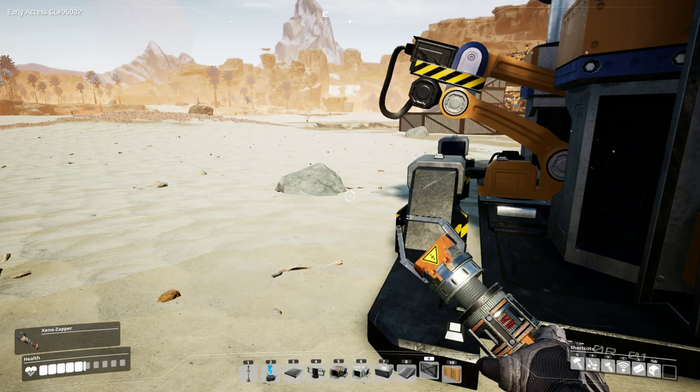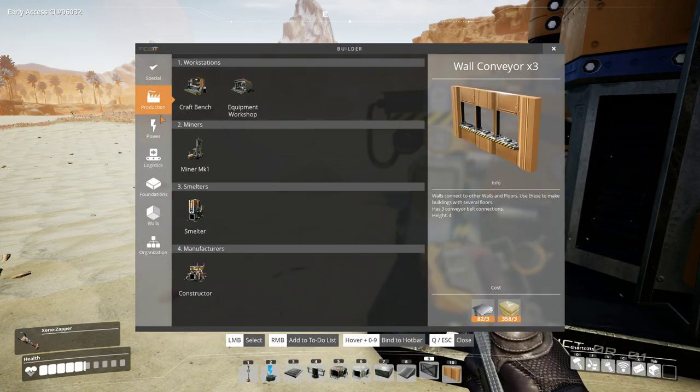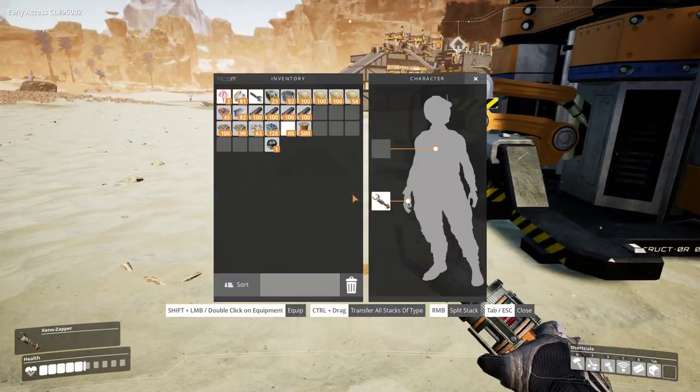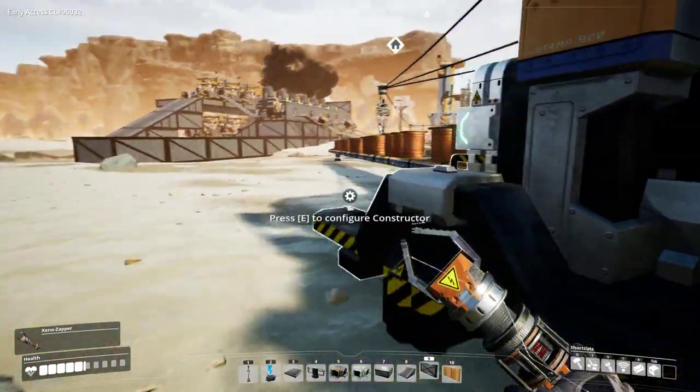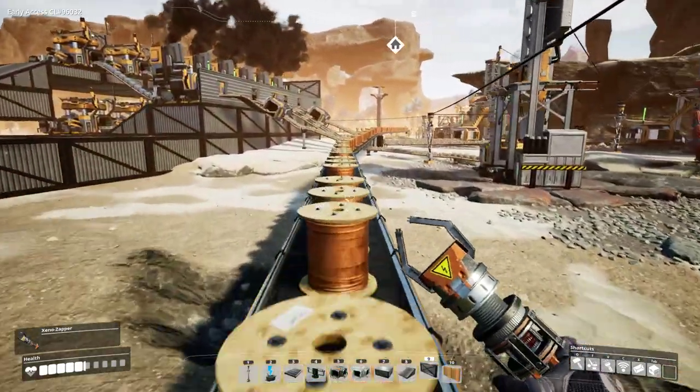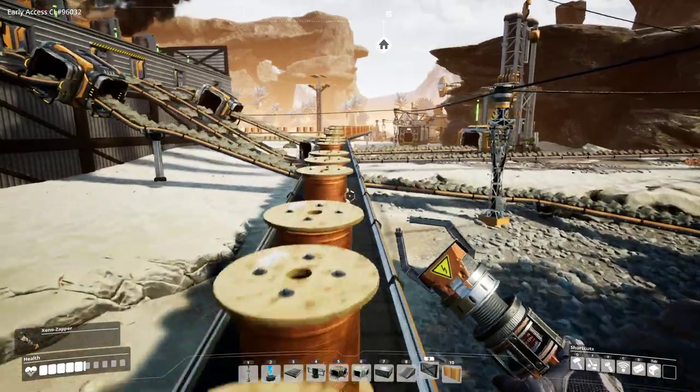So we can support four cable assemblers - actually four wire assemblers. They make a ton of wire per minute - 180. How much does cable need? I guess I'll just build a constructor. I can't, I don't have the plates. Let's go get some reinforced iron plates before we start on anything else, because we're going to need them for literally anything.